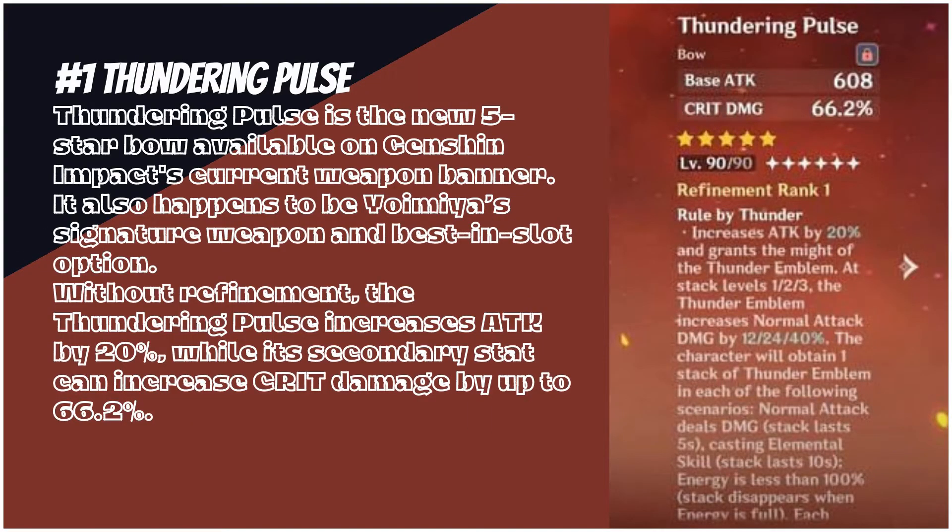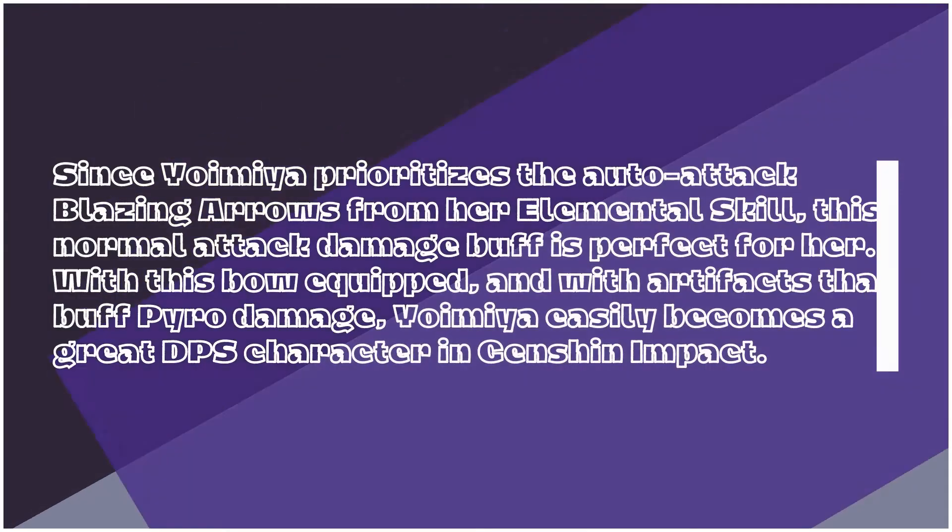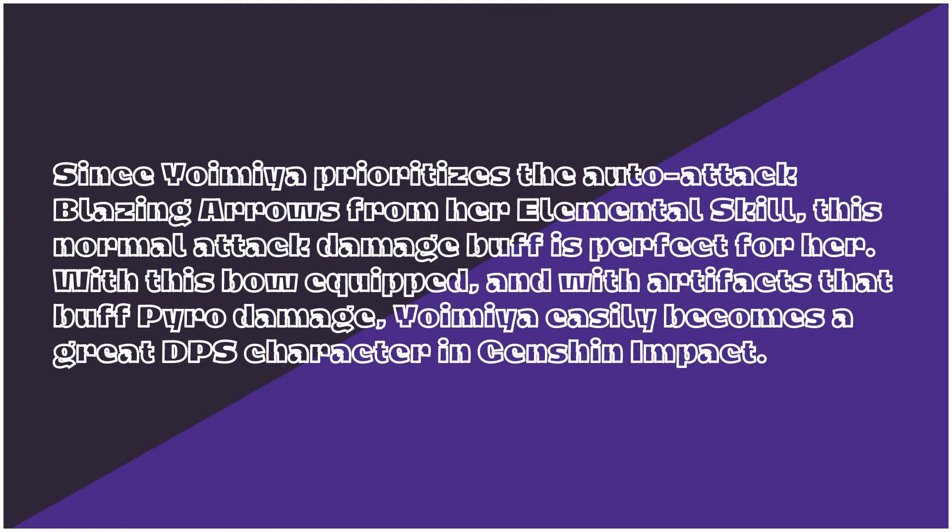Number 1: Thundering Pulse. It is the new 5-star bow available on Genshin Impact's current weapon banner, and it happens to be Yoimiya's signature weapon and best-in-slot option. Without Refinement, the Thundering Pulse increases ATK by 20%, while its secondary stat can increase crit damage by up to 66.2%. Since Yoimiya prioritizes the auto-attack blazing arrows from her Elemental Skill, this normal attack damage buff is perfect for her. With this bow equipped and artifacts that buff Pyro damage, Yoimiya easily becomes a great DPS character in Genshin Impact.